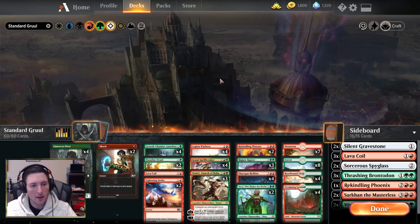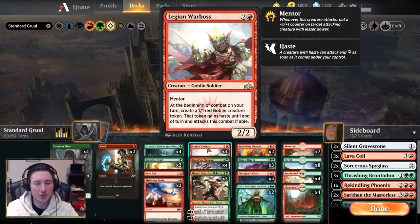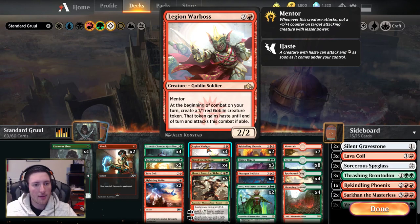In the three-drop slot, this is where we start seeing the power cards of the deck. Legion Warboss, more commonly a sideboard card, but here we get to just play a full playset in the main deck. The tokens come down and start threatening Planeswalkers unexpectedly, immediately. And if you get to start attacking with Legion Warboss, mentoring into tokens, it's a very sizable threat.